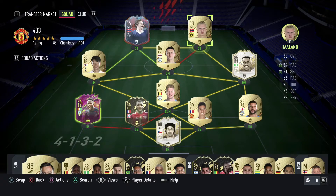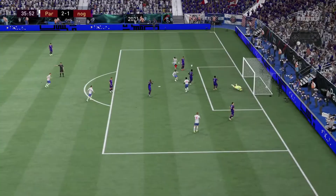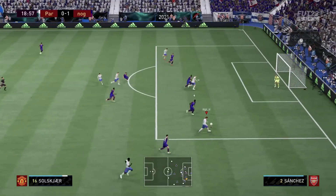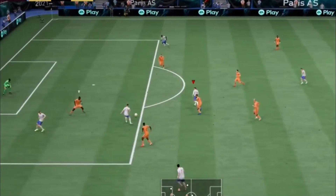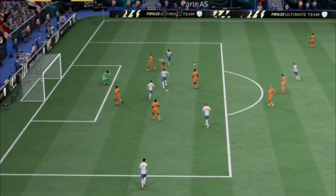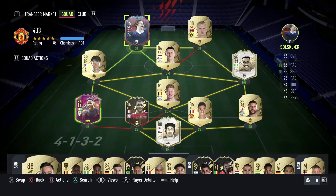My main striker is Haaland — no introduction needed, still holding down his position. Playing alongside him is his fellow countryman, Ole Gunnar Solskjær — previously sacked as a manager, but definitely good as a player. He's just so composed and neat with his finishing, always in the box for the rebounds, and just gets those goals. That's my Ultimate Team for end of November. If you enjoyed the video, don't forget to give it a thumbs up and I'll see you next time.